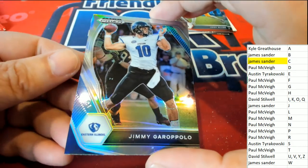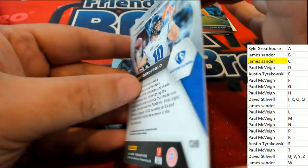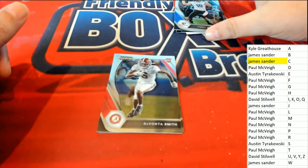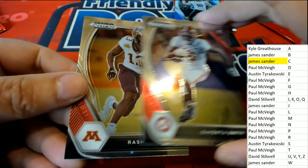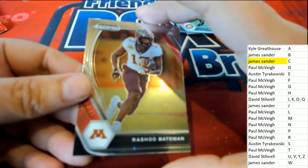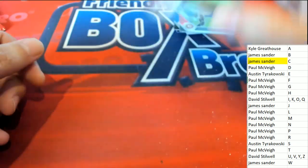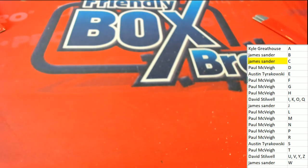Here's Garoppolo silver for Paul — nice, Garoppolo. Bing bang boom — DeVonta Smith rookie and a Rashad Bateman. Awesome — Smith and James with the Bateman. So that is our Prizm pack break. You can get some last name letters for $7.50.